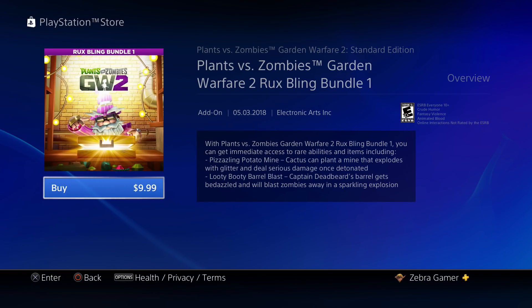As you can see in the item description, the Rux Bling Bundle 1 gives you immediate access to rare abilities and items including the Pizzazzling Potato Mine and the Ludi Booty Barrel Blast. Those are the two exclusive abilities and they've already been released from Rux in the past. So this probably won't be your last chance to get them, but if you haven't purchased them from Rux and don't want to wait, you can buy them right now for $9.99.